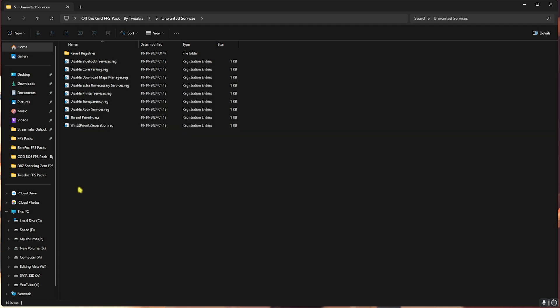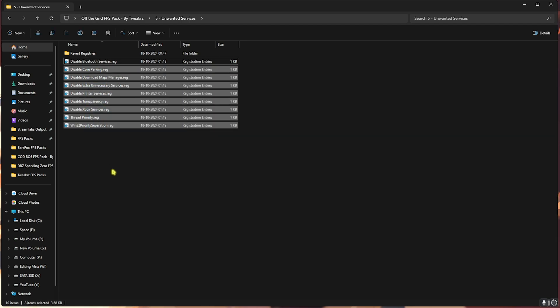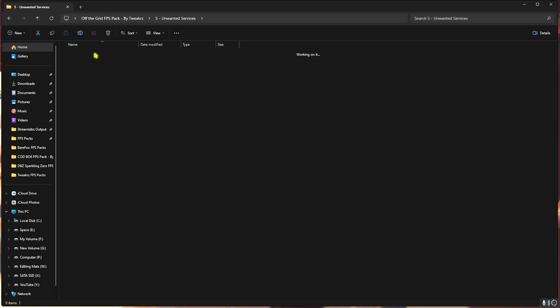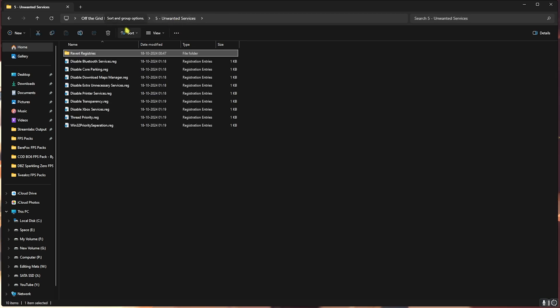Once that's done, go back and open the last folder — Unwanted Services. I've left a ton of services you can disable, which will help dramatically improve your PC's performance. If you use Bluetooth, leave those services enabled, but I highly recommend disabling every other one. If you want to revert any of them back to normal, use the revert folder included. This reduces background services and frees up resources for the game.